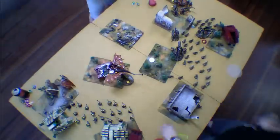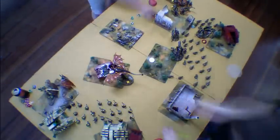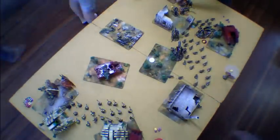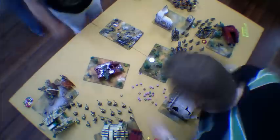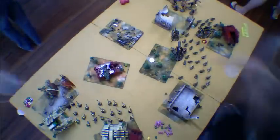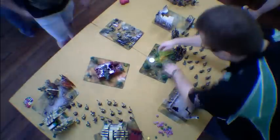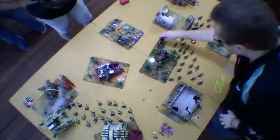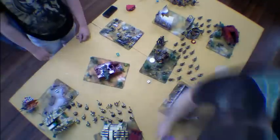Once Ben realized he didn't really do much damage — I think he caused one wound on my Tervigon — he teleported straight back to his side of the board. Then my Biovores sniped out the last Cryptek that teleported. So now Ben is stuck, in essence, on his side of the board.